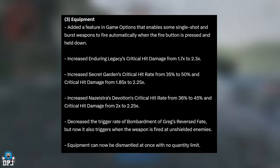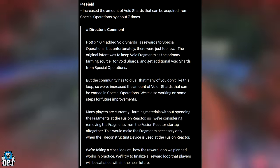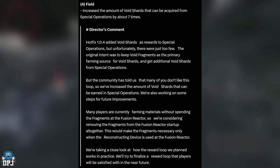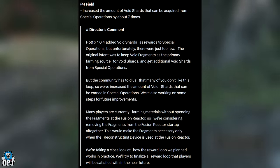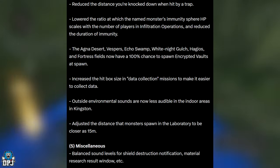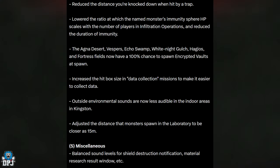Equipment can now be dismantled at once without any quantity limit. Field changes: increased the amount of void shards acquired from special operations by about seven times. Reduced the distance knocked when hit by a trap. Named monster immunity sphere HP scales with the number of players in infiltration operations, and the duration of immunity has been reduced. The Agna Desert, Vesper's Echo Swamp, Night White Gulch, Haggias, and Fortress fields now have a 100% chance to spawn encrypted vaults at spawn.